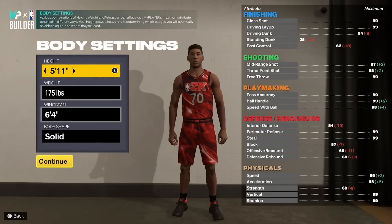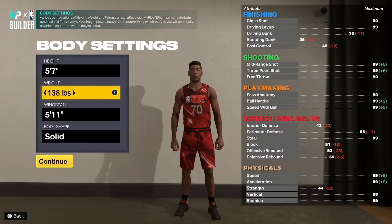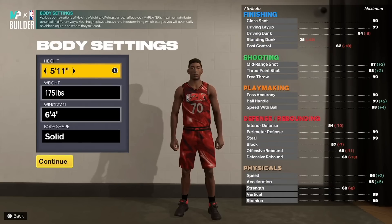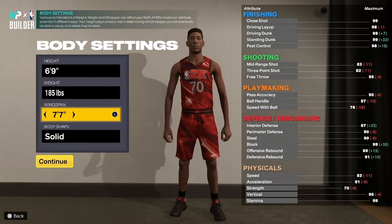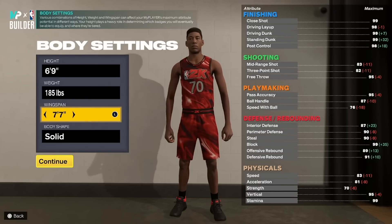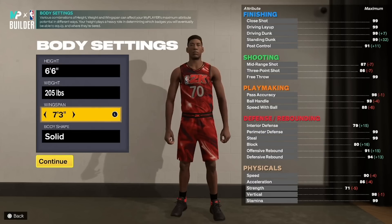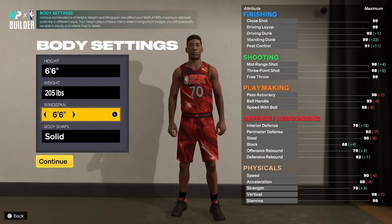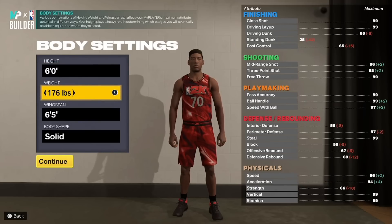To recap it all up: NBA 2K23 and the MyPlayer Builder looks balanced. I'm hoping for a great year. I think it will be with how this builder has turned out. I never thought they could balance it, but with the ideas they implemented — the free badge, the way certain attributes affect other attributes, this new badge layout and badge points system — I think it's going to change the game and make builds balanced. I wanted to upload this to let you guys know those three key ratings you're going to want on your build for those badges.